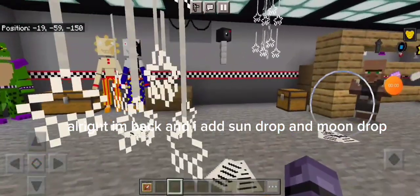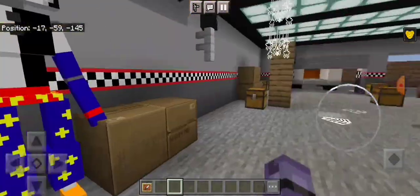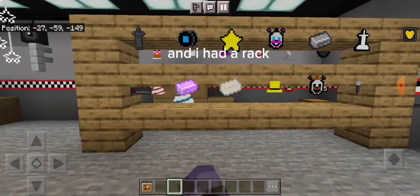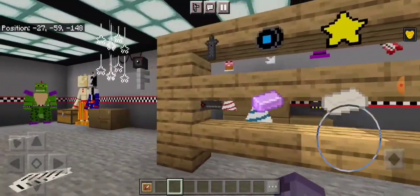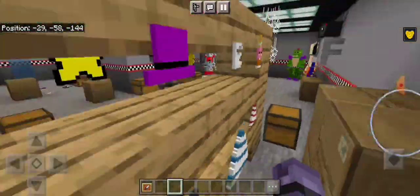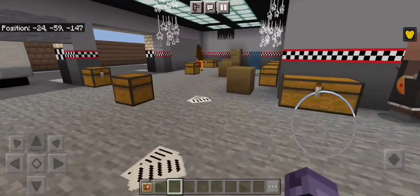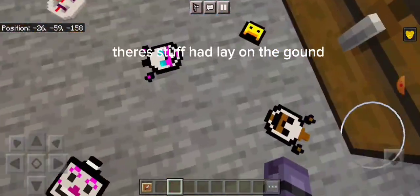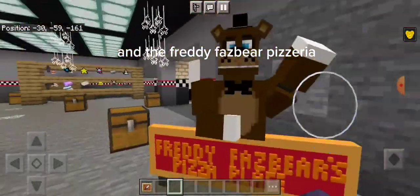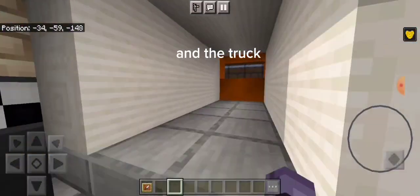Alright, I'm back and I added Sun Drop and Moon Drop. I also had a wrap with their stuff laid on the gowns, and the Freddy Fazbear Pizzeria and the truck.